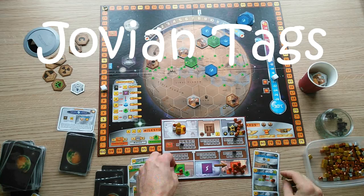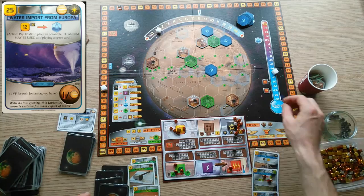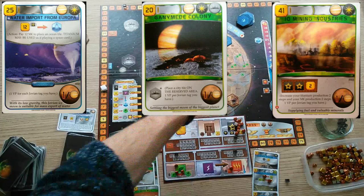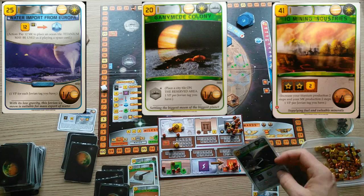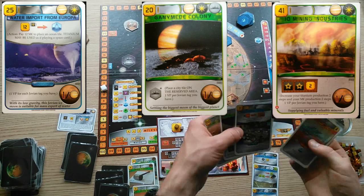There are three particularly important Jovian tags that form the basis of this strategy: Water Import from Europa, Ganymede Colony, and Io Mining Industries. Each of these cards gives you one victory point, scored at the end of the game, for all of the Jovian tags that you've accumulated. They each have their own individual effects and benefits as well, but the main point is to get all three of these if you possibly can.